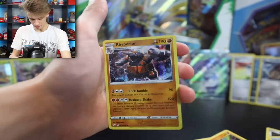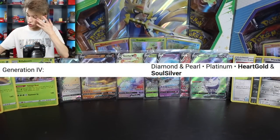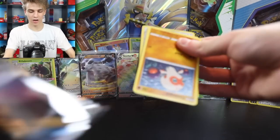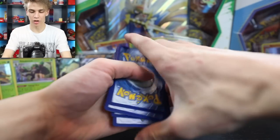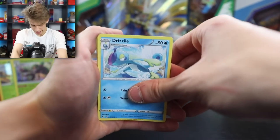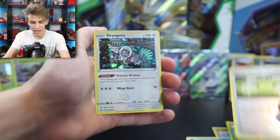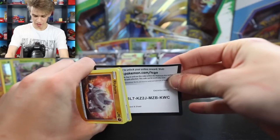That was cool how they kind of gave those old gen Pokemon some like third level upgrades. Next pack: a Team Yell Grunt, a Drizzile, Stunfisk, Clobopus, Wooloo, Sobble, Pine Urchin, Blit Bug, an Energy Switch, and an Oranguru - but a Holo. We've actually pulled this one before.